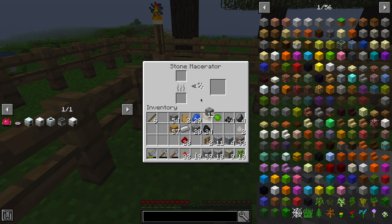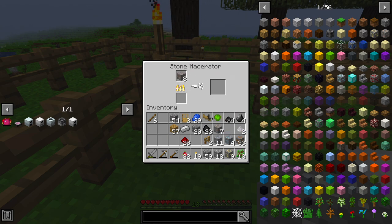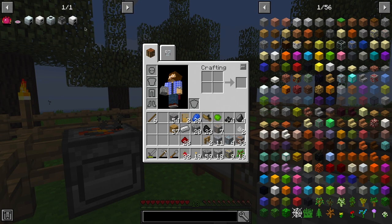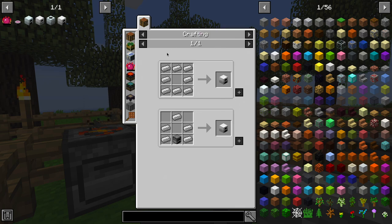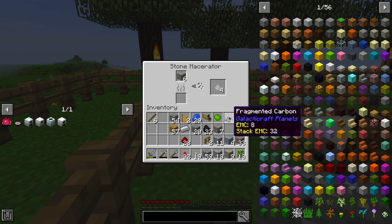It seems like four fragmented carbon are needed to macerate one ore. So putting in four should cook up two iron dust. This is slow, and it might not scale correctly with fragmented carbon — let's put eight in and see how close it gets, since a single coal in a furnace should process eight. While that ticks away, let's look at the iron furnace, which requires eight iron ingots. It's 20% faster and 25% more fuel efficient than a regular furnace, giving you ten items per coal.